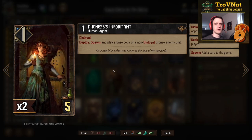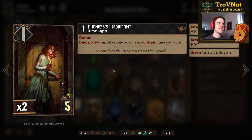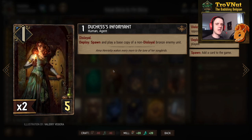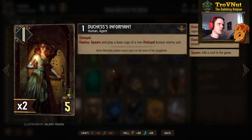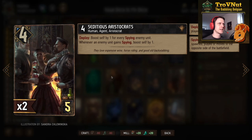We also have double Duchess Informant — a one-power disloyal unit you put on your opponent's side. On deploy, you choose a bronze card on their side, then spawn and play a base copy of that unit on your side. This lets you take full advantage of your opponent's cards.